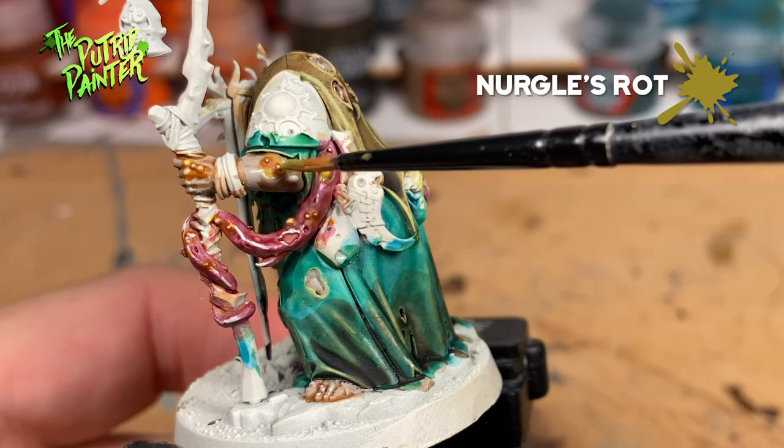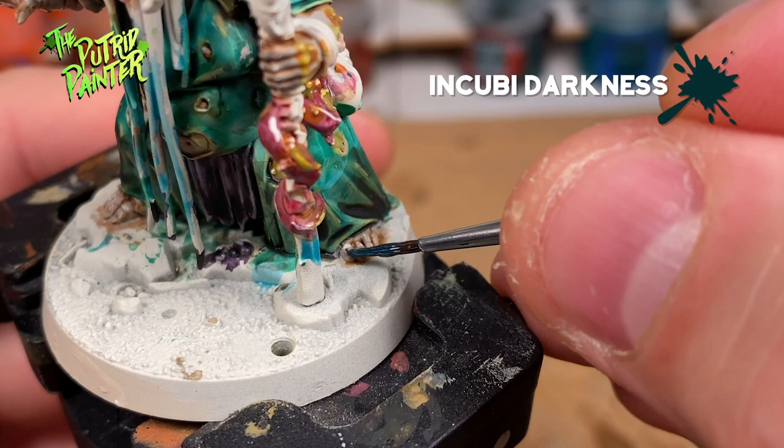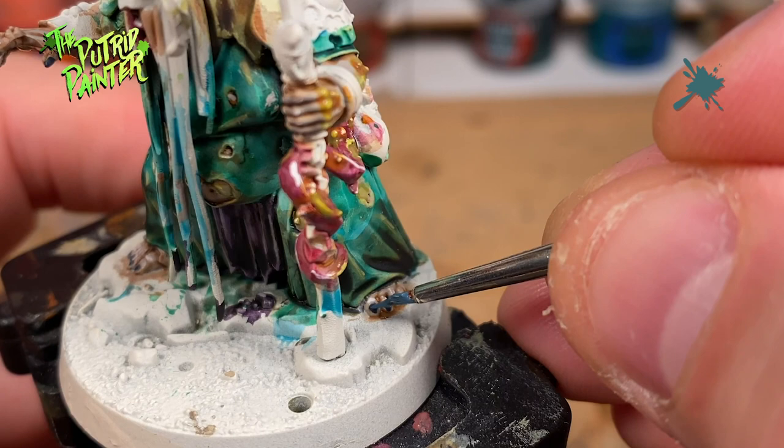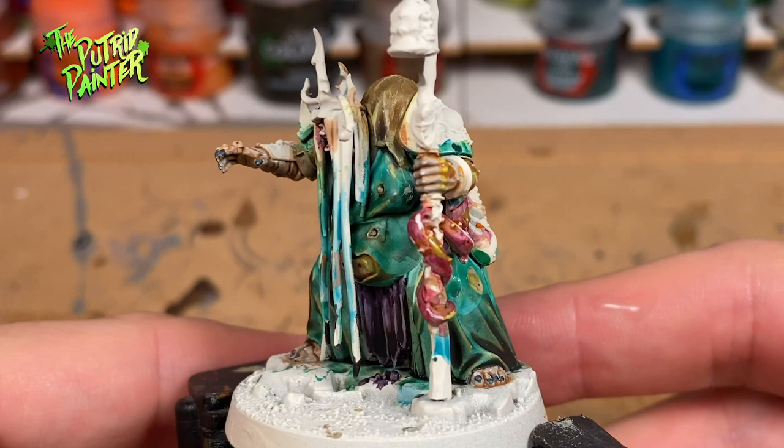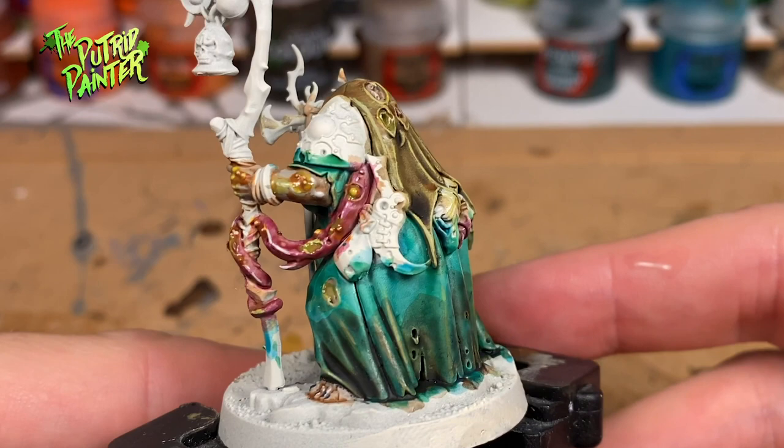The nails I base coat with Incubi Darkness and give them a highlight of Thunderhawk Blue. This is a great way to paint sickly looking skin. Nurgle's Rot can be added wherever you like to make it look even more gross. The way I painted the tentacles can also be used to paint the gums and that weird blob of meat on her belt.